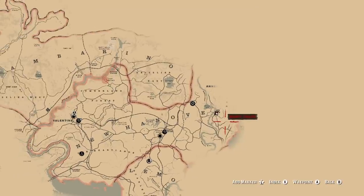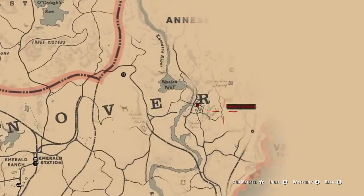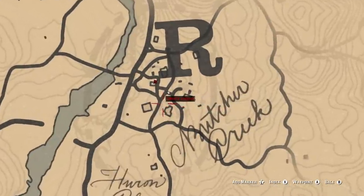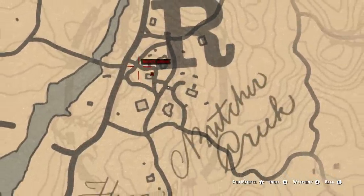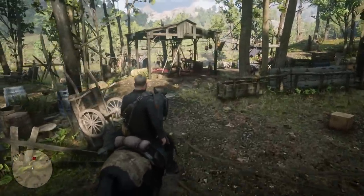Now we're going to grab the pig mask. This one is definitely interesting. Heading into New Hanover, mark a waypoint just below the R in the word. You'll find this camp in the middle of the woods, and from here find the place with a bunch of blood on the ground. This is where the pig mask can be found hanging up.